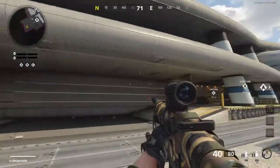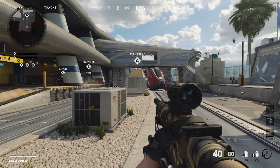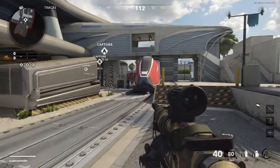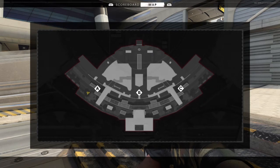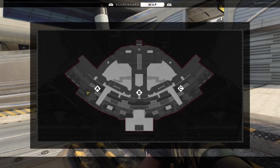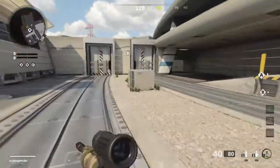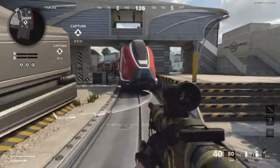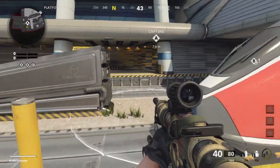Call of Duty Black Ops Cold War, and this is the brand new map that dropped today on the 4th of February 2021 - a fan favorite, as they always say, from Black Ops 2: this is Express. I thought we'd have a wander around and just kind of check it out, look at the flag positions in domination. There are some active elements to this map - trains come whizzing along here - not sure if they will now, be interested to see.